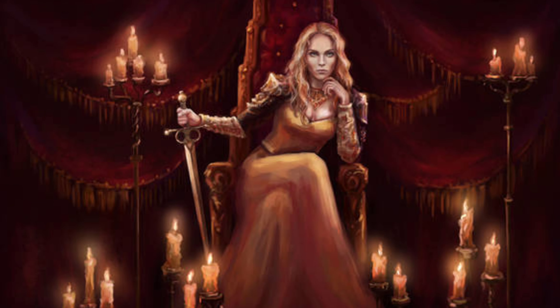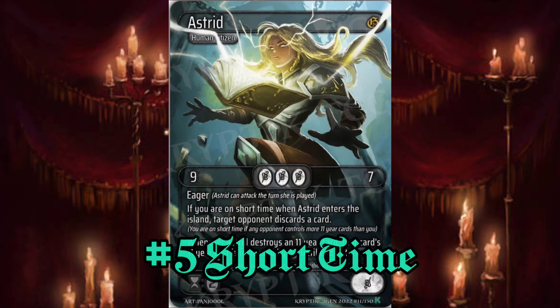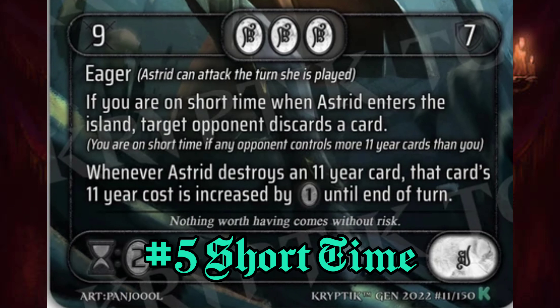Up next is another very important, very common mechanic — you're going to see this in every single game. It's called Short Time. If you're short on time, that means your opponent controls more 11-year cards than you do. And if you and your opponent have the same exact amount, then nobody's short on time.